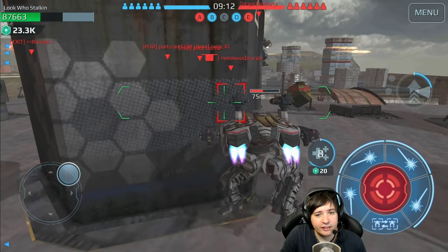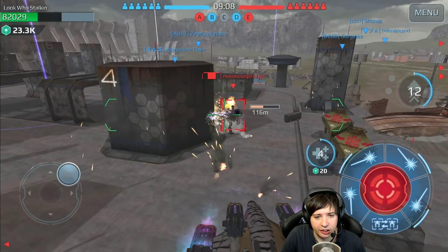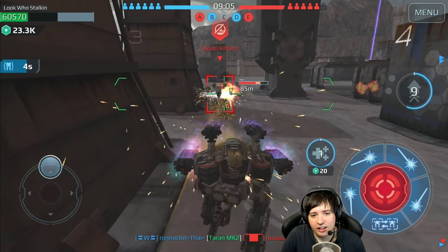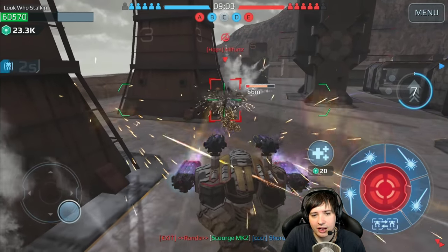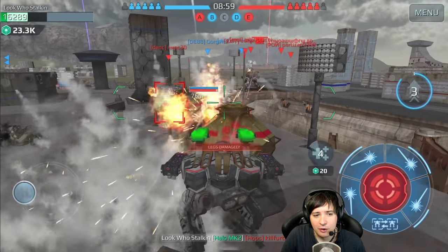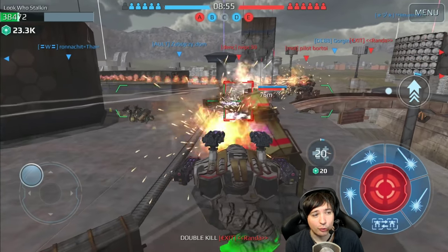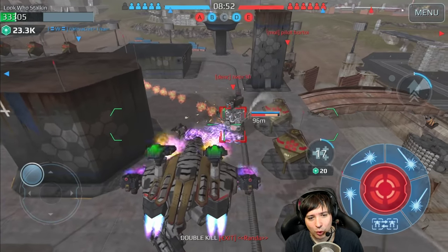We're already halfway down and I'm now jumping in. I really want that Pursuer killed - I don't want him to stealth again. And now with Last Stand, we can kill that enemy Raven very fast. Otherwise we would have probably been dead by now. I activated Repair, and we're still not dead guys - we're almost dead, but not quite.